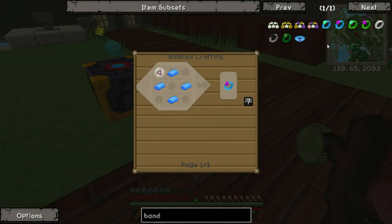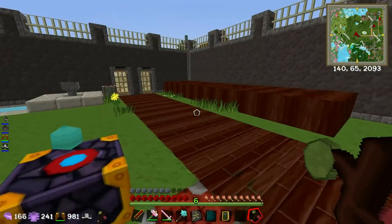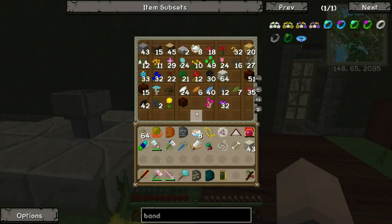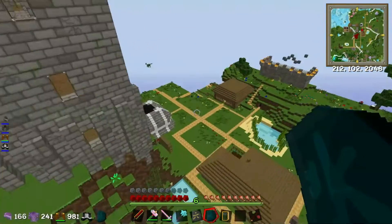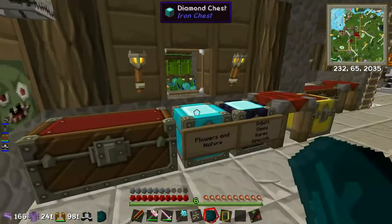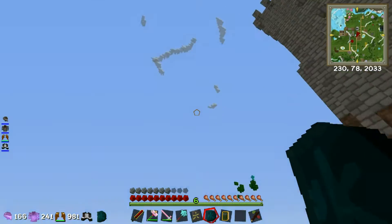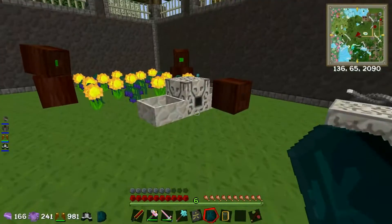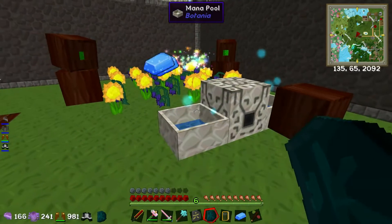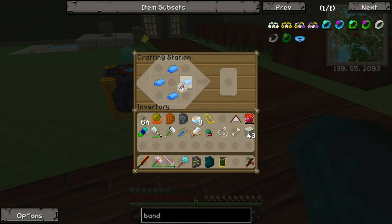It's just a mana steel - which I don't have. I'm going to have to get myself some iron. Luckily all the monsters have gone. It's only four bits which I have here. Let's go back to our Botania setup, chuck four ingots in there. Boom - one band of aura! Let's equip it.